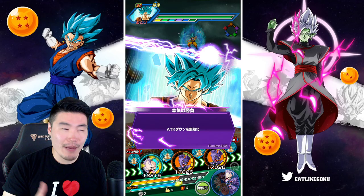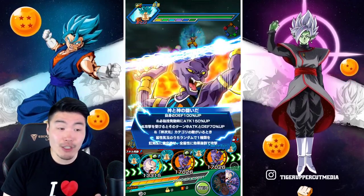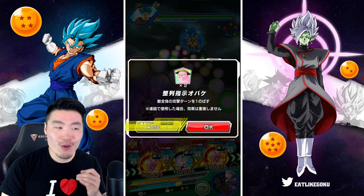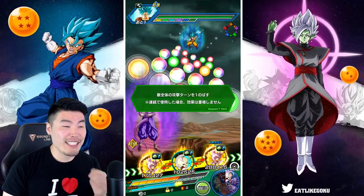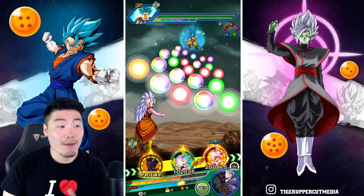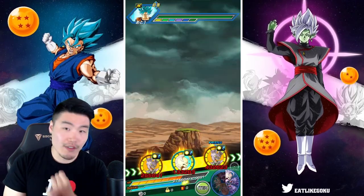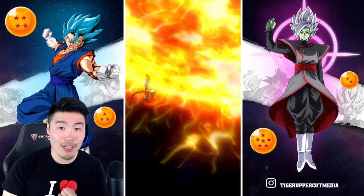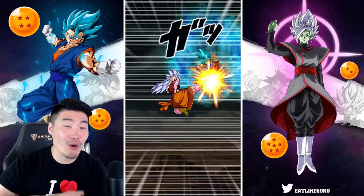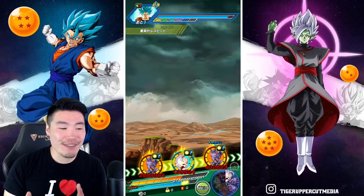I don't know if there's any enemy in the game that can survive that, with the exception of maybe LR UI Goku at the end of this event because he has type advantage. Very few enemies in the game can survive a Vegito active skill and then also survive three more supers for you to get that fourth super off. But if you're able to get all those attacks off — Vegito does the active skill, the Final Kamehameha does a bajillion damage and then supers three times guaranteed, plus a fourth time from the hidden potential — active skill plus four supers is max output.